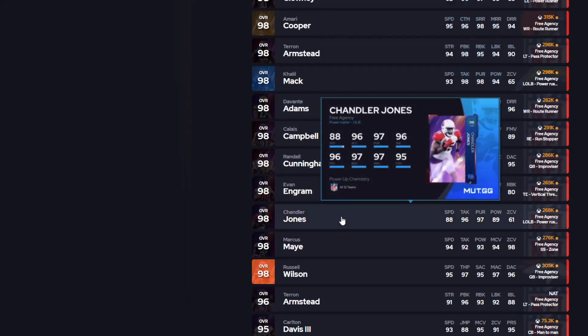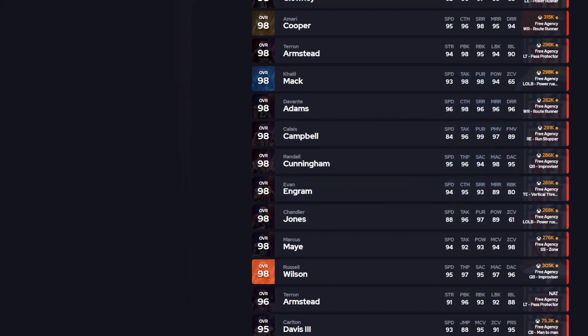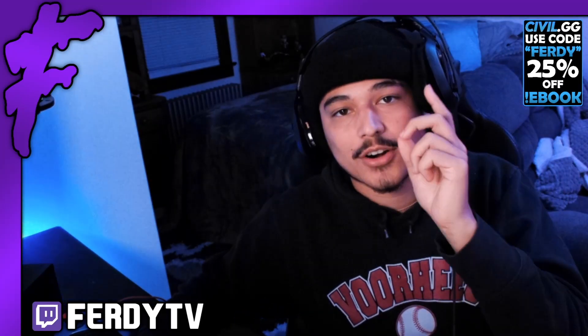Say you have a Panthers team and they're slacking at maybe tight end — throw Evan Ingram on that team because he's a pretty good tight end. But yeah, before we hop into it, we do have just a quick word from our sponsor.